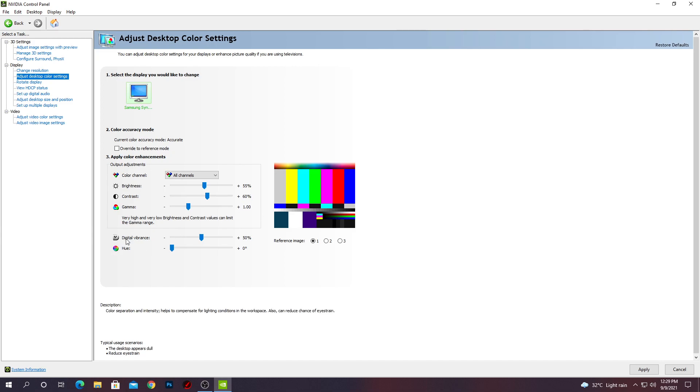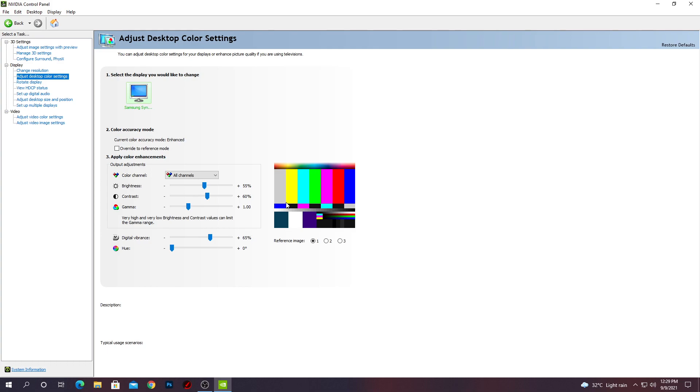The color vibrance and hue are the most important settings here. For digital vibrance, drag it to 70 percent or 65 percent. You can leave the gamma as is or follow my settings. After doing these settings, click the Apply button and it's done.